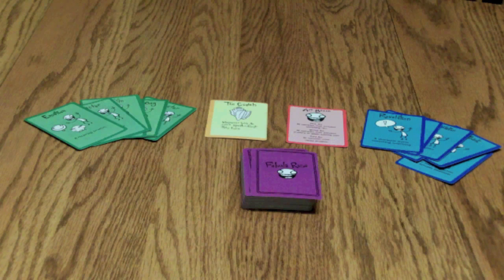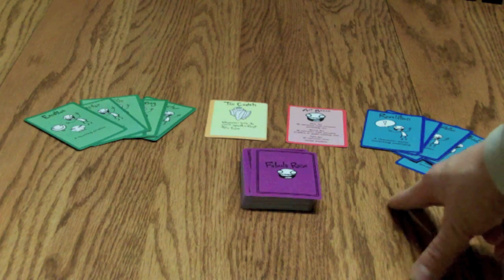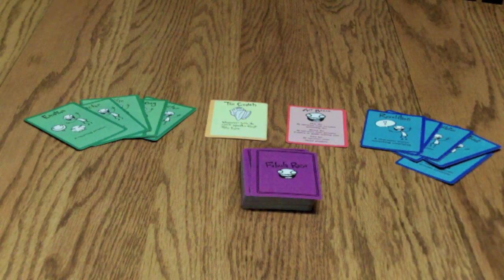The components are pretty simple. It's a basic card game with four different major types of cards. First of all, you have the narration cards in blue. The narration cards instruct you on the story article that you're supposed to speak about next.